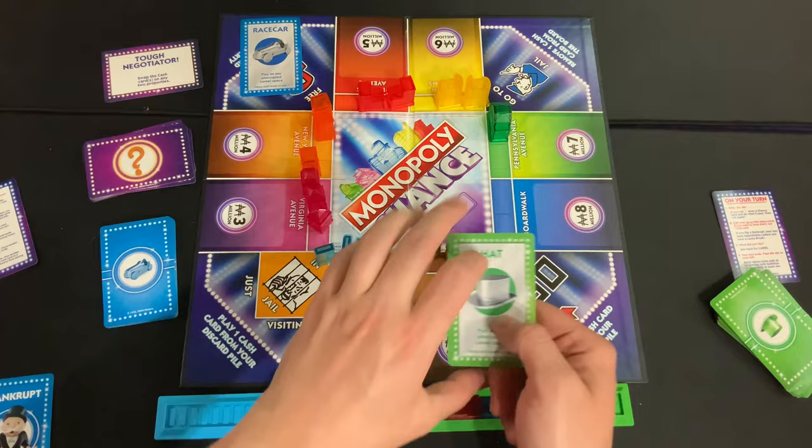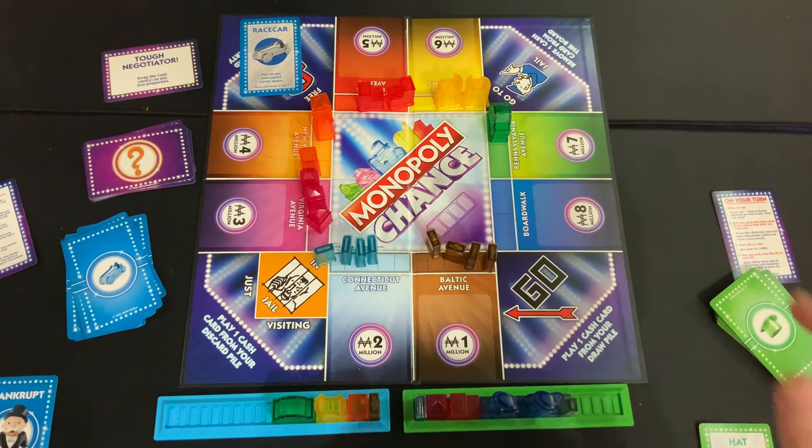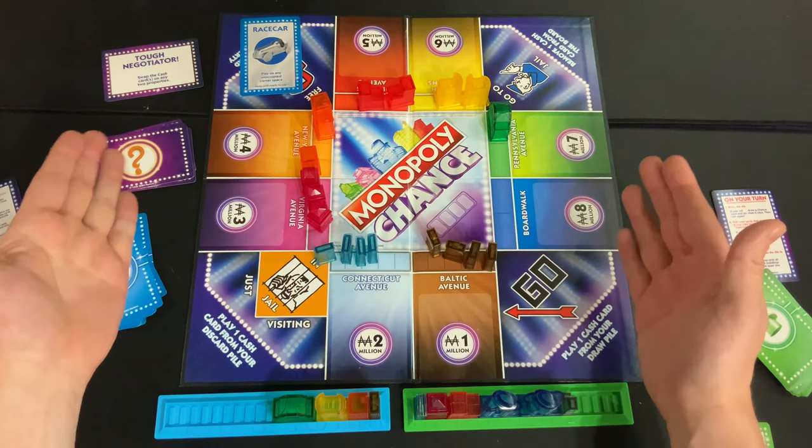If someone's race car is on Free Parking, the hat must go to a different corner. Another important rule: you cannot combine two cash cards onto a property — only one card per placement.